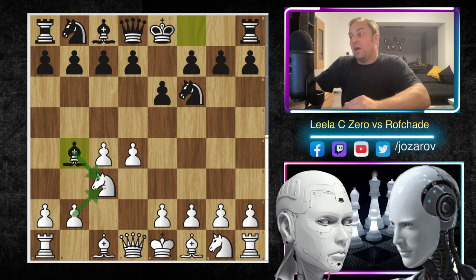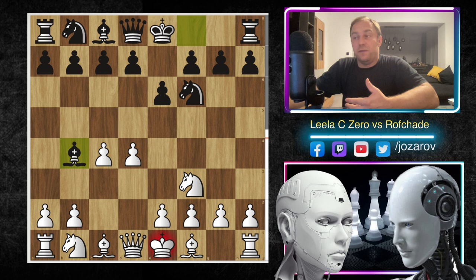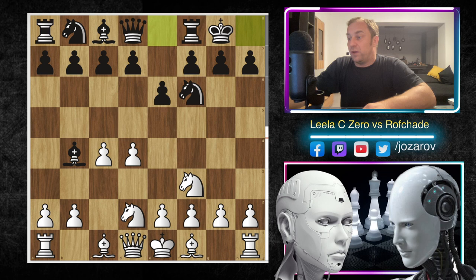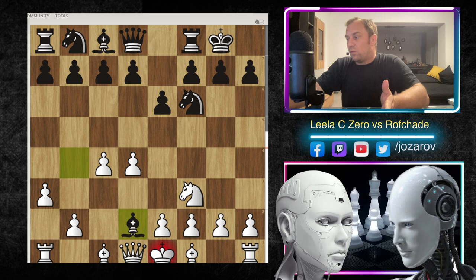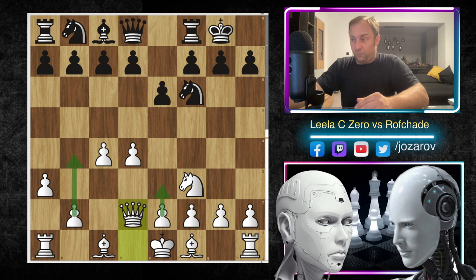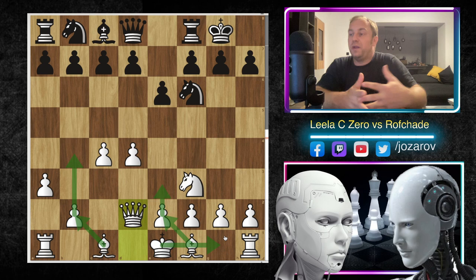The anti-Nimzo Indian setup avoids allowing black to create this weakened pawn structure. After bishop to b4 we have now the Bogo Indian defense on the board, and white has two choices: bishop to d2 or knight from b to d2. Here in the continuation knight to d2 is played by Lila CZERO, we have castling and now a3, and black has to make a decision - either bishop to e7 or bishop to d2.